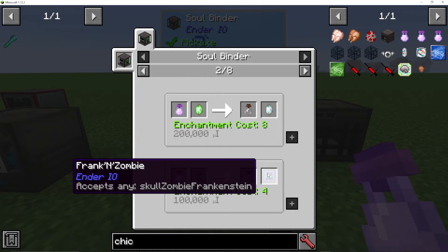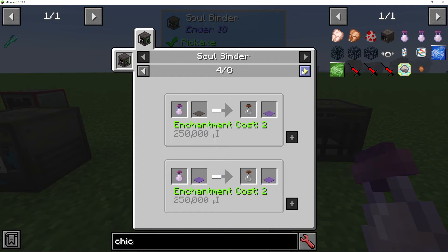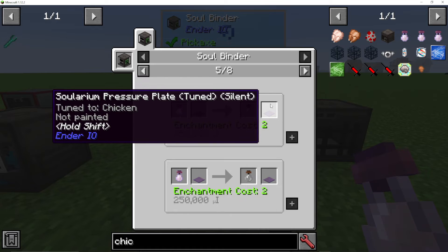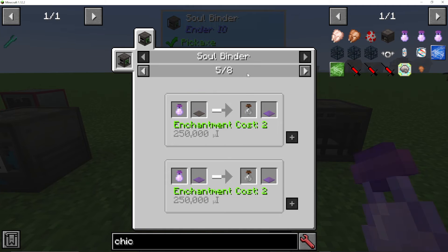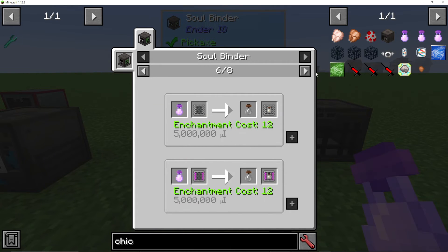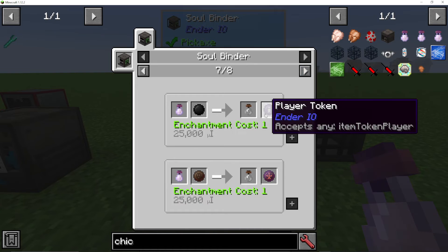Other recipes include ender crystals, prescient crystals, and sentient ender — really quite endgame things. One of my favorites is you can make solarium pressure plates that will be tuned to whatever animal you use the soul vial with, meaning you can have that pressure plate activated only by, say, a llama, a parrot, or maybe a villager. We can also add filters for our item conduits using soul item filters as well.